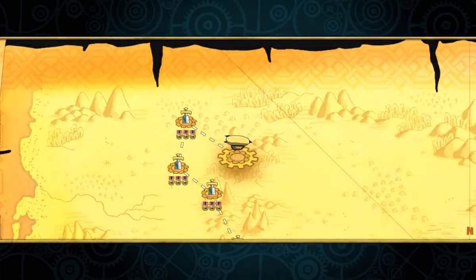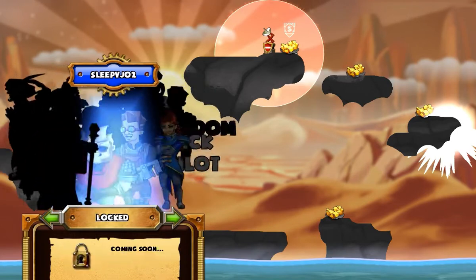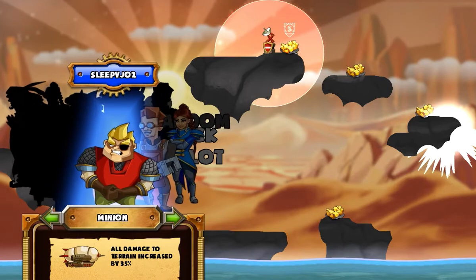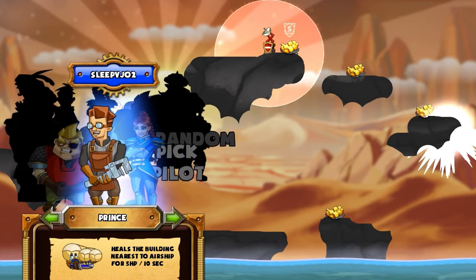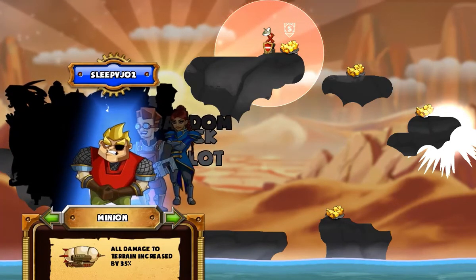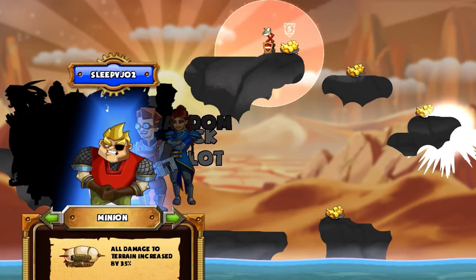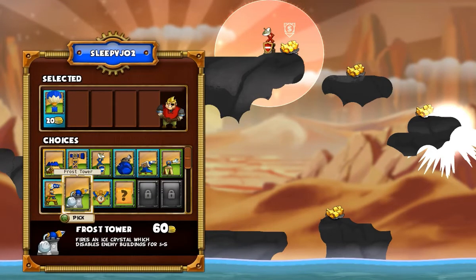I haven't done this mission, so we'll go ahead and hop right into it. You can see all of the possible pilots that you can have — no idea what any of them do. But I have the Princess, whom you start with, who gives shorter cooldowns. The Prince, whom you get relatively soon after, who heals the nearest building. And then this guy who destroys terrain more effectively. Given the level layout with a lot of islands, I'm probably going to pick the guy who's good at destroying terrain.